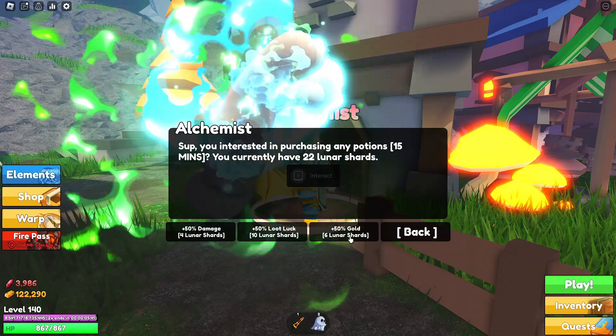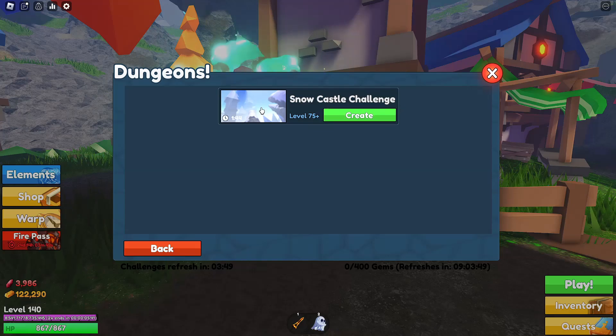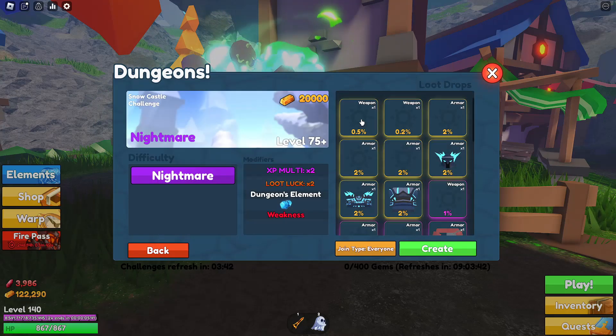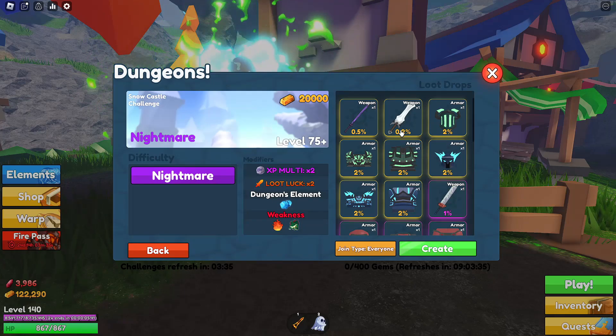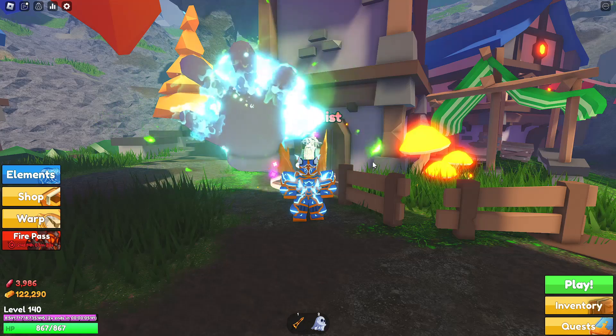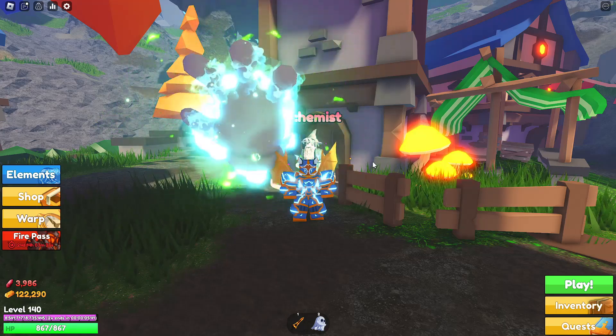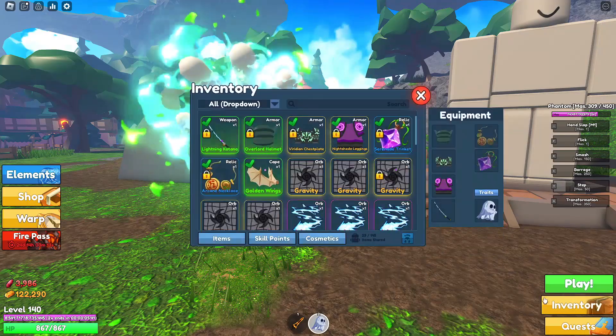Do the challenges, and when it's a snow challenge or higher, it gives you about 60,000 gold per game, which is very nice. But you have to apply a 20% gold decrease, so you get around 40,000 to 50,000 gold per game. That takes me about two minutes per game, so you can get a million gold in about two to three hours depending on how fast you go.